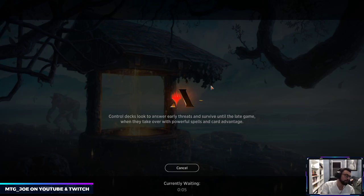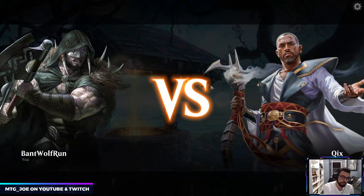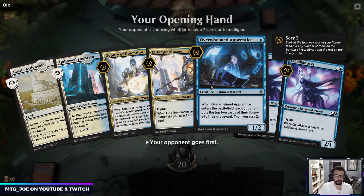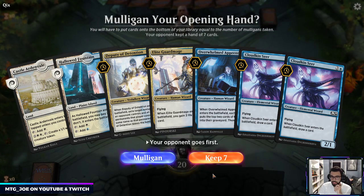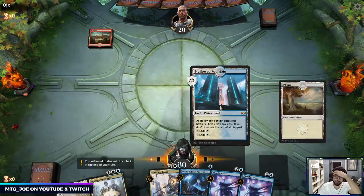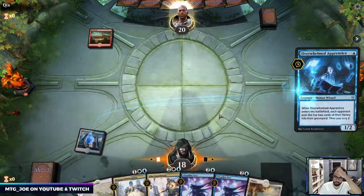We'll run one more quick game to bring it to an hour. Do let me know if there's any budget lists you'd like to see. Trying to play non-Oko — all I play in ranked is Oko and it's quite boring, it's just very good. We'll keep this hand — the Apprentice can help us hit a land if need be but we are just super card-draw heavy here.